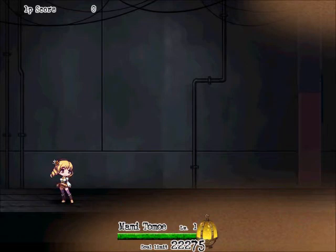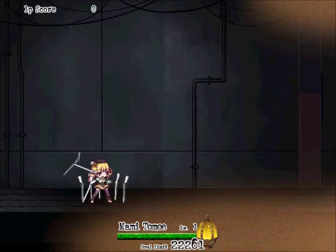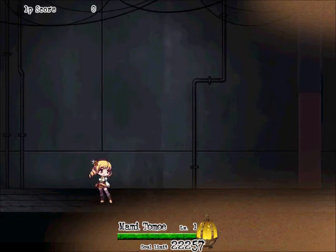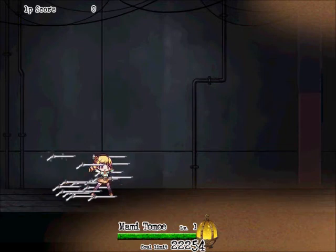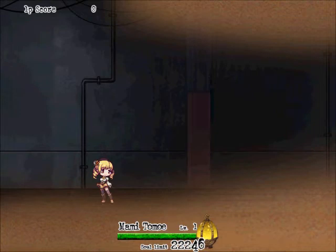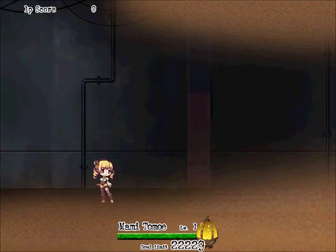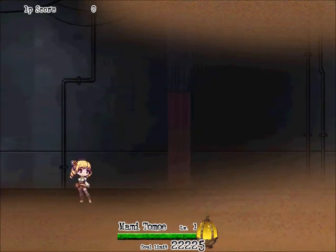Her name is Mami Tomoe. She has a really low soul limit — a higher one than Homura, but her attacks aren't that good. Her normal attack she does that, and you can also do combos. Her special attack if you're standing still, she'll bring out a bunch of pistols and shoot them all off. If you're moving, she'll do a twirl and then shoot. Her double jump is apparently higher than Kyoku's, but I can't tell. Her upwards special attack she brings out giant cannons like firework cannons, and then her downwards one she has this ribbon that she slashes.